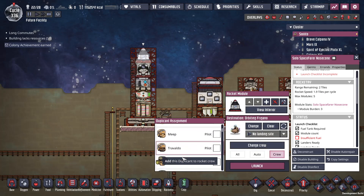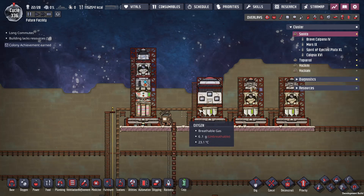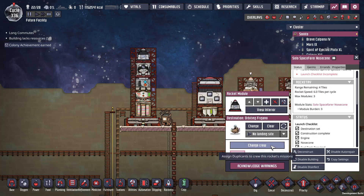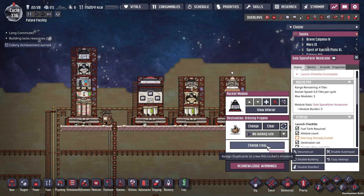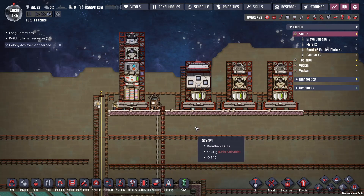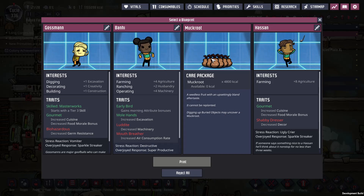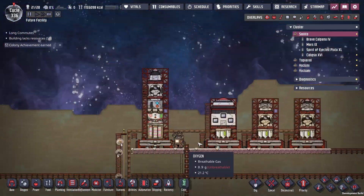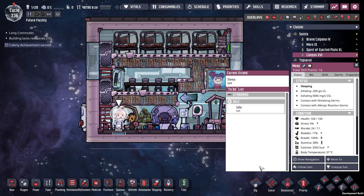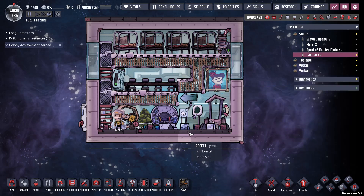For crew we want Trevaldo - he's going to launch first. Meep's going to launch last. Nails and Abe too. Oh, a muckroot would have been super handy because muckroot doesn't go bad. Whatever, we'll print it but won't actually be using it.